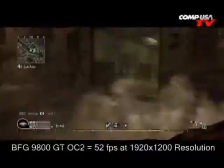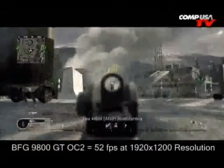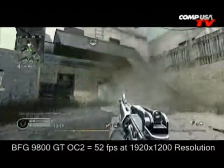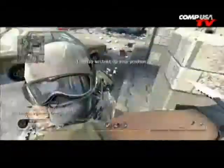Let's talk about the benchmarks. Going right in with Call of Duty 4 at 1920x1200, running with everything maxed out. The 9600GT OC2 got 52 frames a second. The 8800GT got 44.3, and the Radeon 3870 was at 44.2. I wanted to compare those all because they're all kind of in the same category.